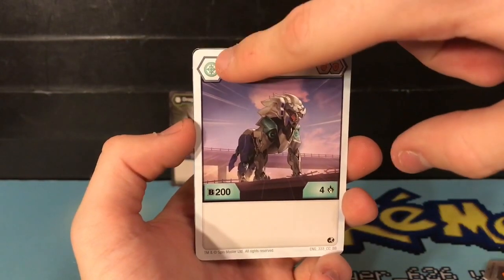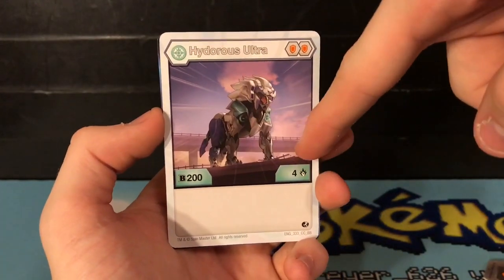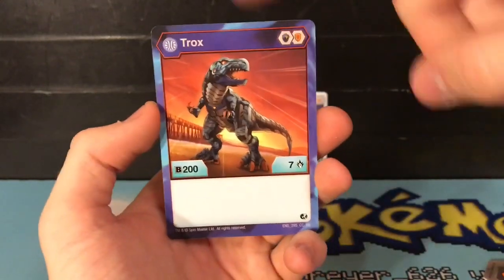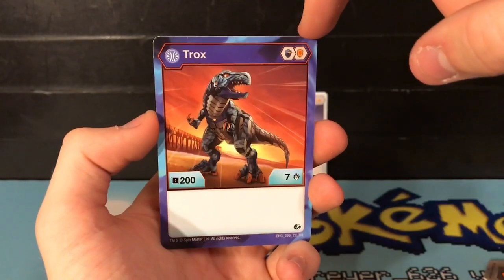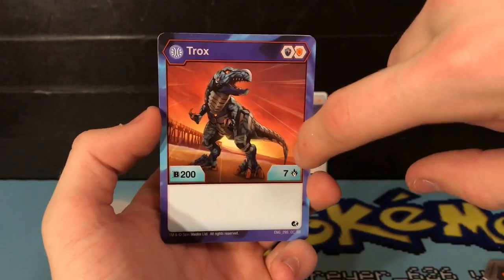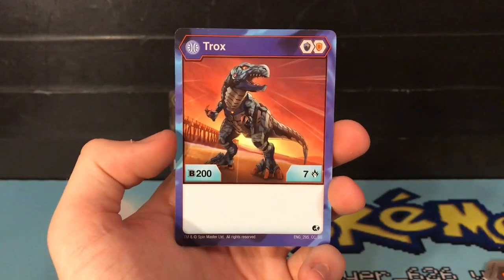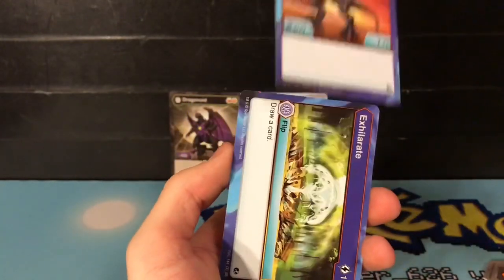Then we have Hydorus Ultra Chaos — for two Orange Shields he does have 200B power and 4 damage. So a little bit on the low side, but still not too bad. He does 4 damage, so that's pretty good. Then we have the Aquas Trox. You get two different shields — a Blue Shield and an Orange Shield. He gets 200B power but 7 damage. That's actually a really good high damage count for that low B power. It outbeats Dragonoid's damage quite a bit.